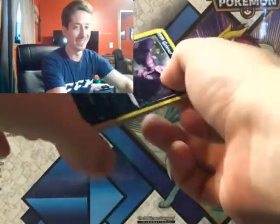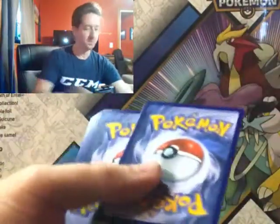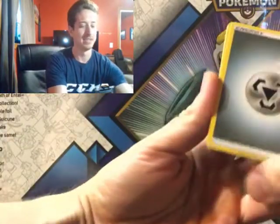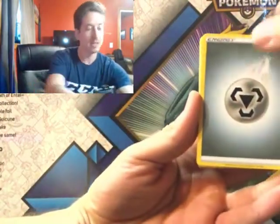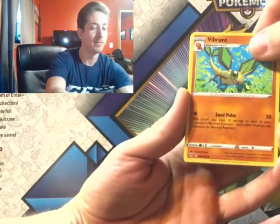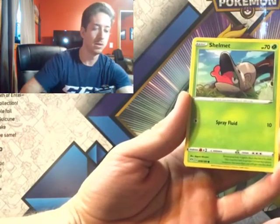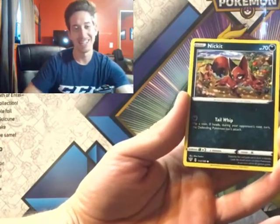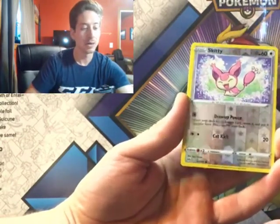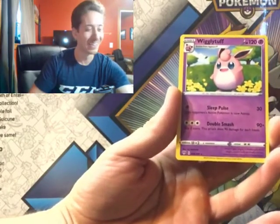Well, this is going well. This is fun. Code card. Steel Energy. Lunatone, Simisear, Vibrava, Grimer, Larvitar, Shelmet, Nickit, Gothita. Skiddy is our reverse, and Wailmer Tuff is our rare. Alright, let's keep it up, guys. Pretty good start.